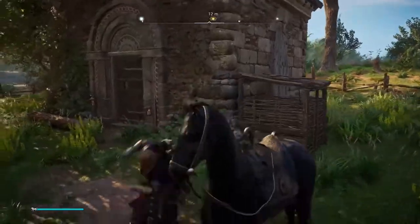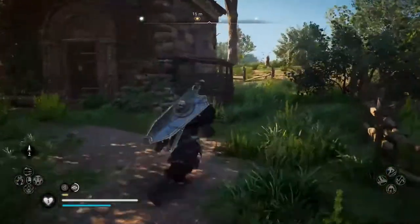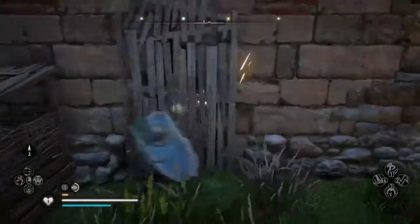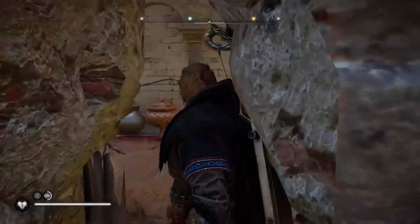Once here, you will notice that it is inside a crypt with a barred door. To enter inside, destroy the wooden wall on the right of the building. This will reveal a crack in the wall you can use to reach the chest inside.